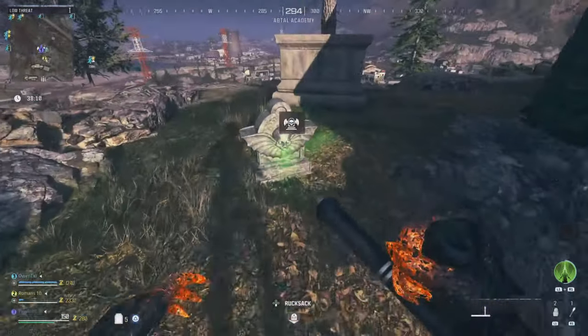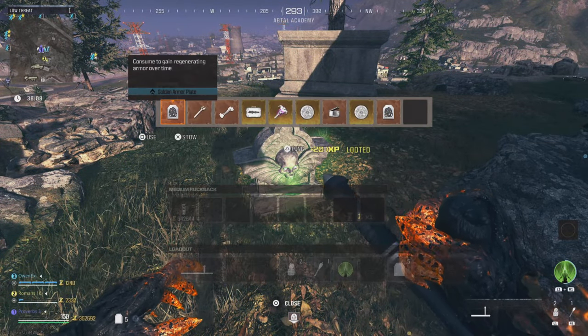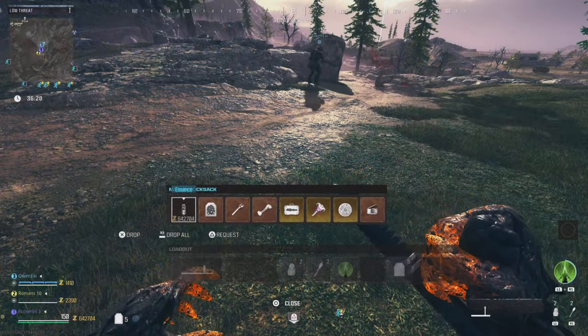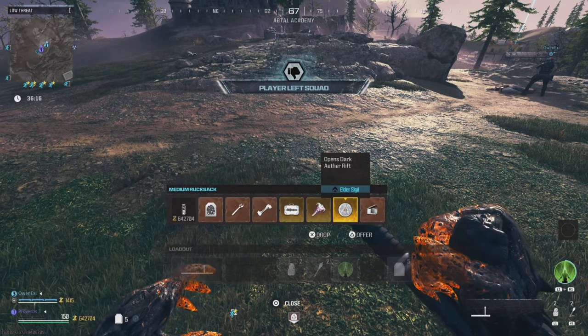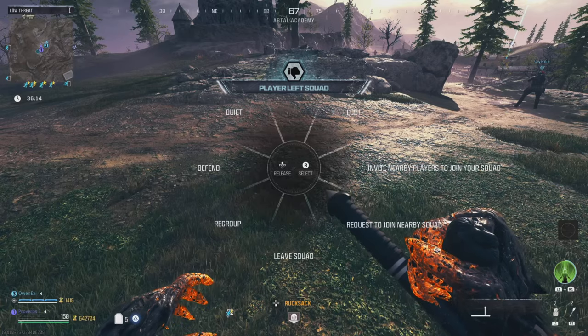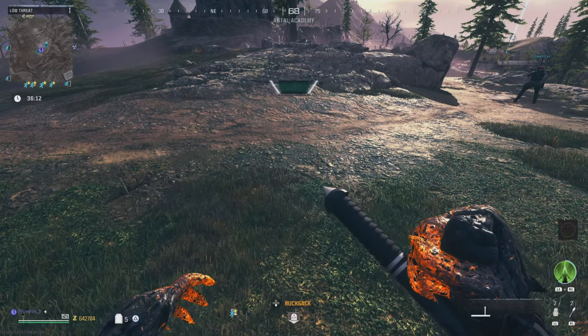Buy the tombstone perk and loot any old tombstone you have set up until it crumbles. Only one player needs to bring in items that can help complete dark ether contracts, and that player will also want a decent pile of essence. Then all players will need to leave the squad so that they're all solo.